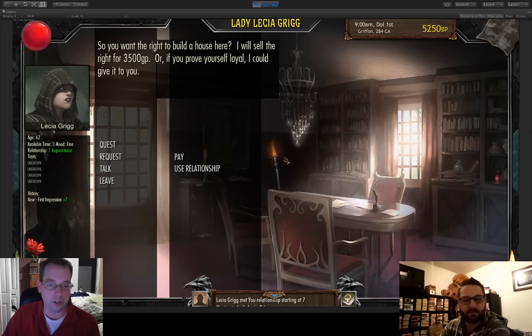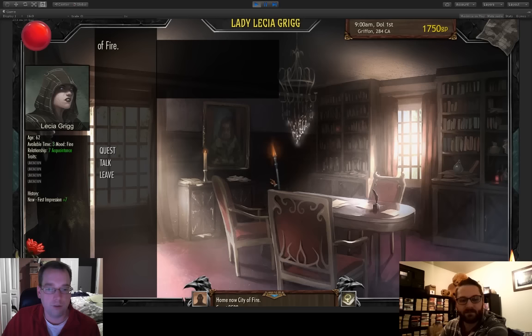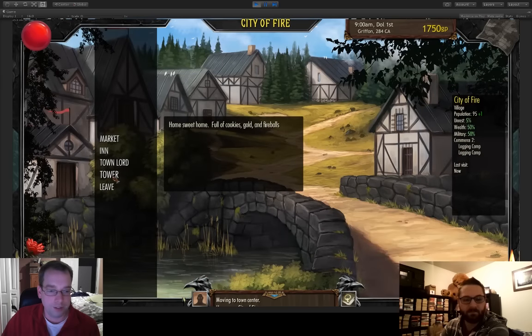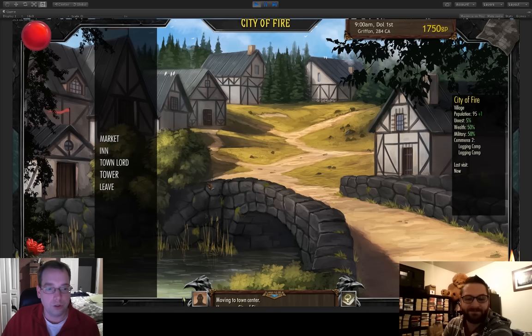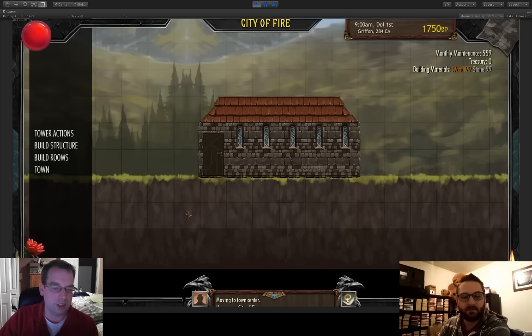I have enough money to pay for getting some land from this lord, the deal was struck, and now we have our own land. With land comes great responsibility. Here we go into our mage tower — it's a new option in the town. The idea is that you now live here; this is your home base, just on the outside of town, so you access it from the town.